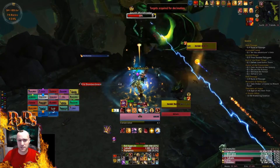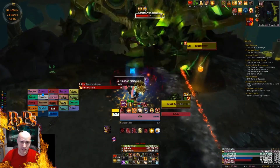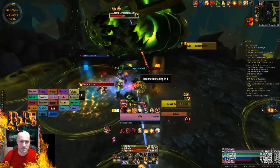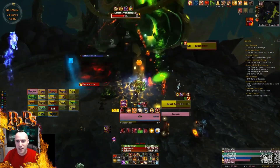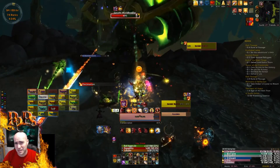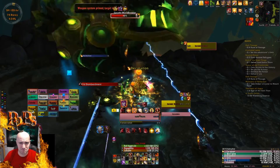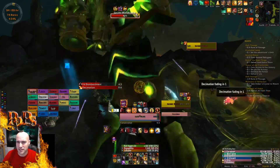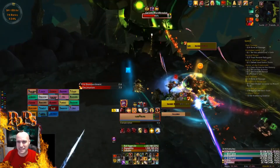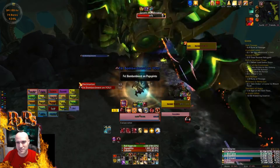Everybody's supposed to run away during Eradication, and the raid-wide AoE doesn't happen because the boss isn't doing it — that's the design of the mechanic. But I just wanted to see what it would be like, and since on heroic you can just stand there with Ardent Defender, whatever, just do it. I'm assuming it's gonna hit harder on mythic, but it barely touched me through an AD without a Shield of the Righteous up.